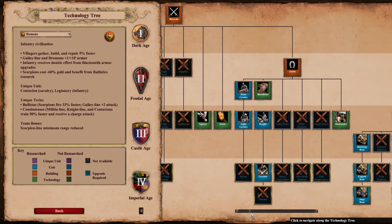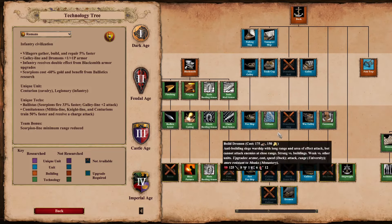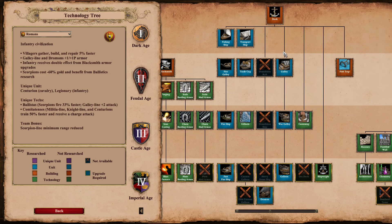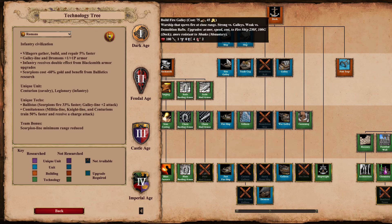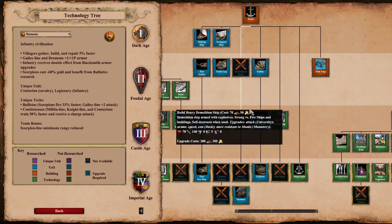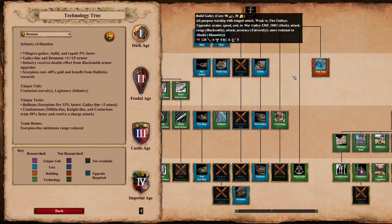Romans are the only civ that have a completely missing main ship unit line — fires, demos, and galleys — without any compensatory unique ship. Koreans also miss all demos but have turtle ships; Vikings miss the fire ship line but have longboats. Romans just miss demos and have nothing in their place, meaning on aggressive hybrid maps if you fall behind early on water, you don't really have a comeback mechanism.